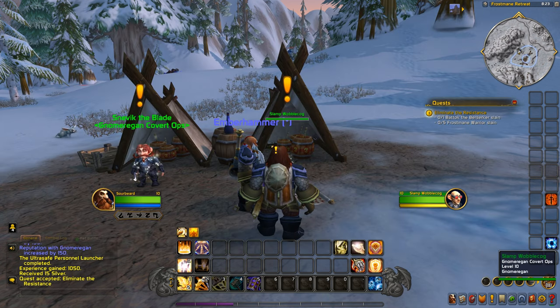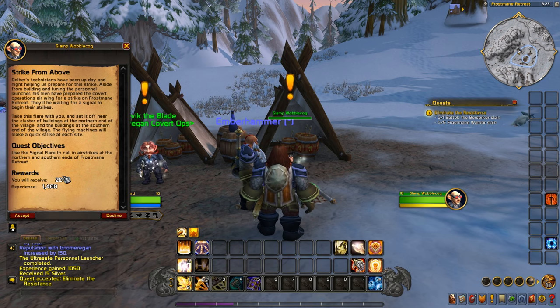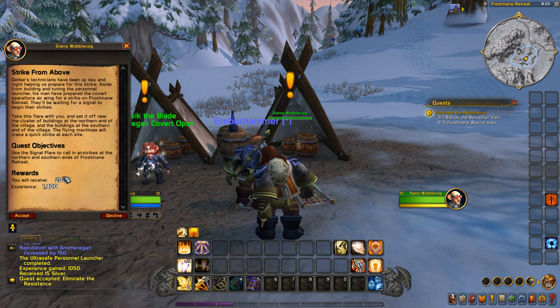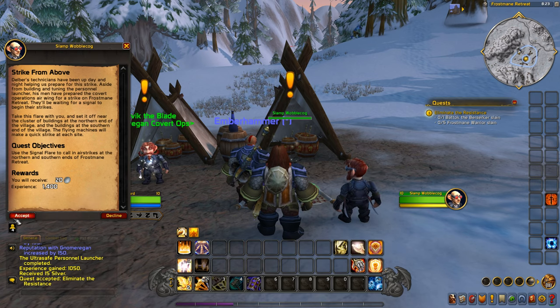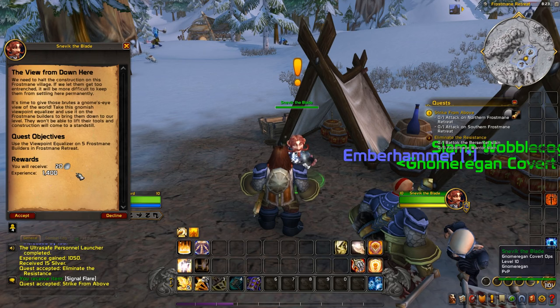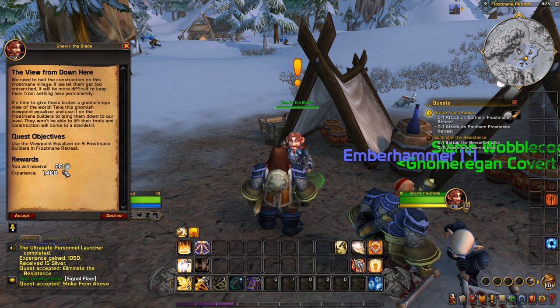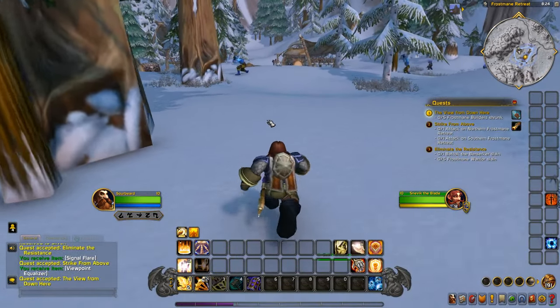We need to set off flares near the clusters of buildings at the north and south ends of the village — flying machines will strike each site. We also have the Gnomish Viewpoint Equalizer to shrink the Frostmane builders, stopping construction. And we need to kill Batok the Berserker. These are the guys we need to shrink. Let's get to work.